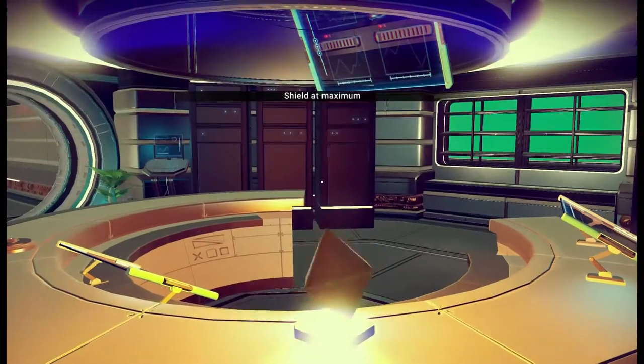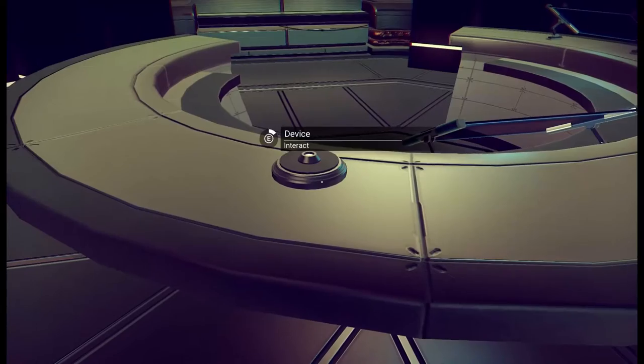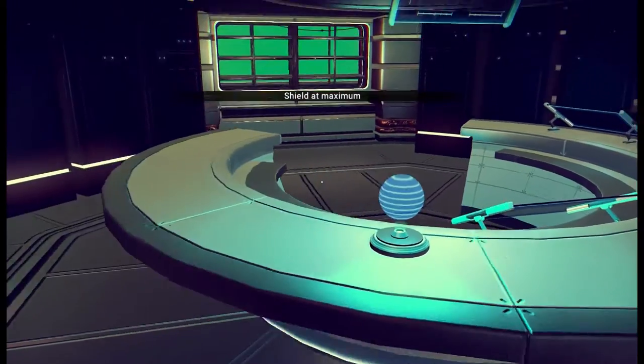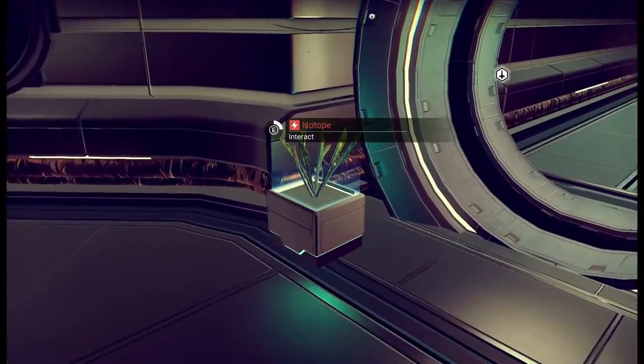Can we jetpack up and over? We can. This way should be the trading center. Everything's kind of the same. What can I do with it? Shield at maximum — well, it kind of already was. Is this a device I can interact with as well? It is. Shield at maximum. That's very nice of you to give me maximum shields. So that was the station.